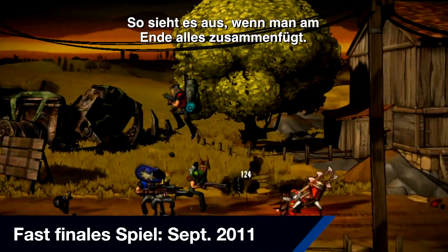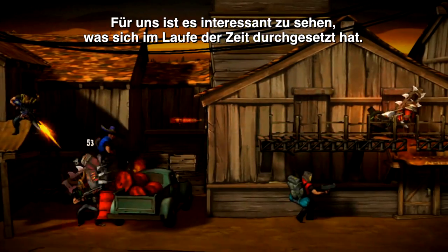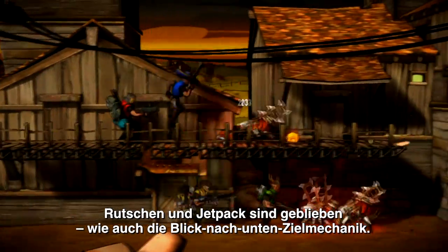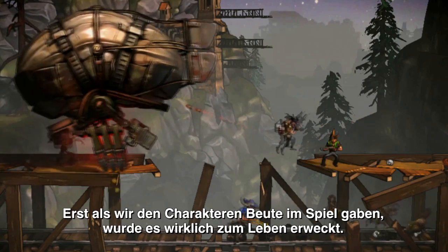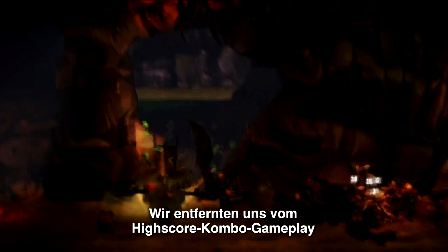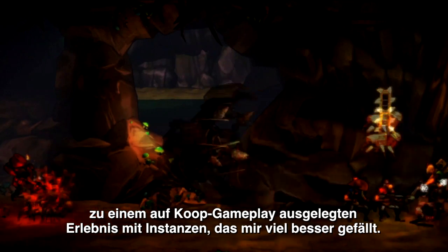This is what it all looks like put together at the end. It's interesting for us to look back and see what stood the test of time. Slide and Jetpack are essentially unchanged, as is our Aim Down Sights mechanic. The RPG systems were in those early demos, but only running behind the scenes. It wasn't until we gave our characters the loot in-game that those mechanics really came to life. We moved away from the high-score combo-meter gameplay into a highly cooperative dungeon crawl experience.